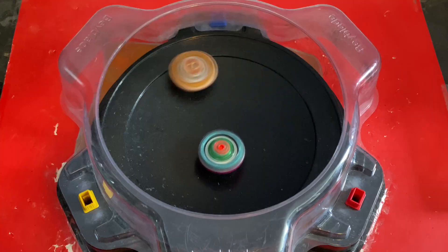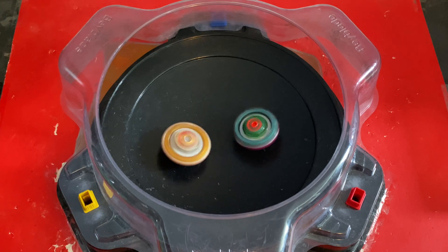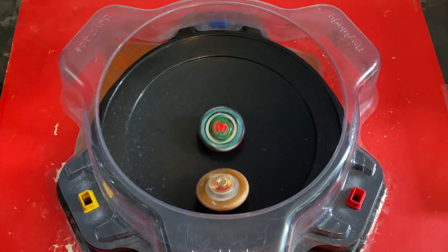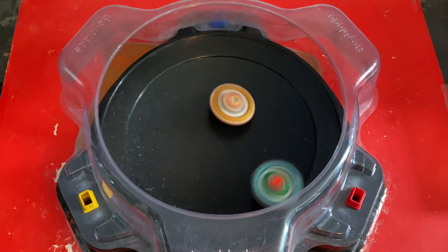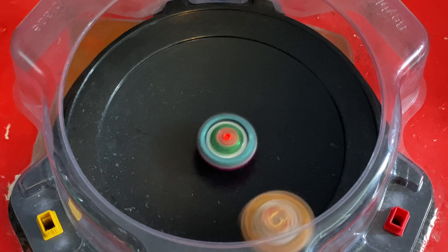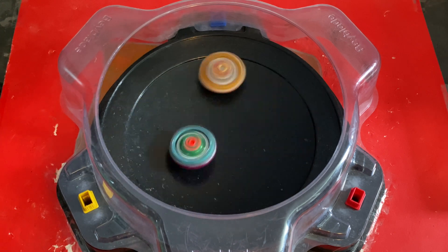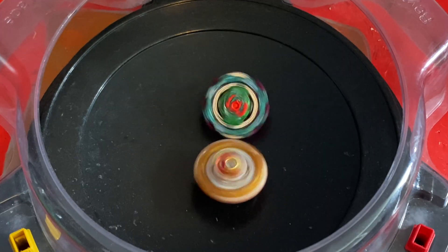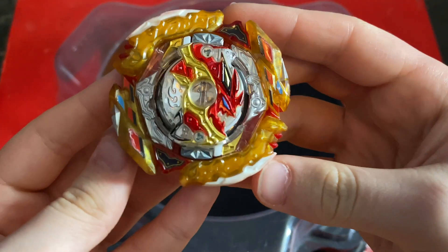Spriggan giving some decent hits. I know I said to comment — if you can comment — because YouTube keeps turning off my comments. Seriously, screw YouTube. They're going at it, and the winner is Spriggan. There's a bit of movement and we're probably going to be stationary in a second, because that's what the Fusion driver likes to do. Our winner is Spriggan, so this combo is not doing well against Spriggan. Spriggan won with three points, so let's move on to the next bey.